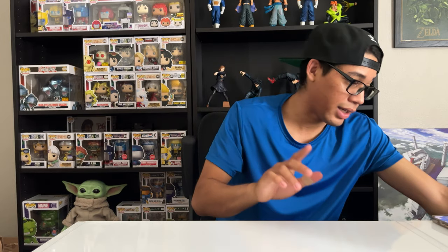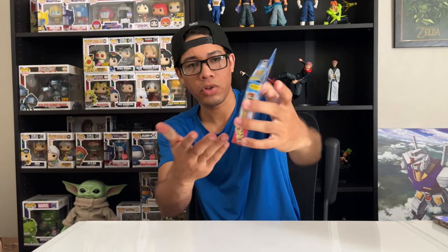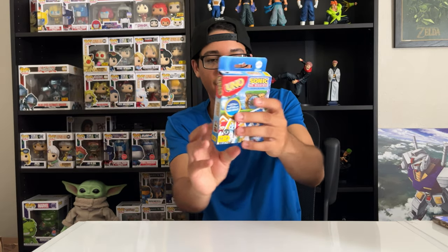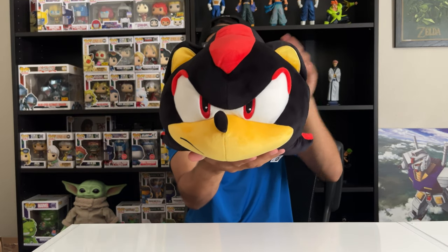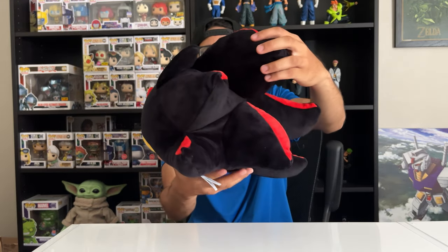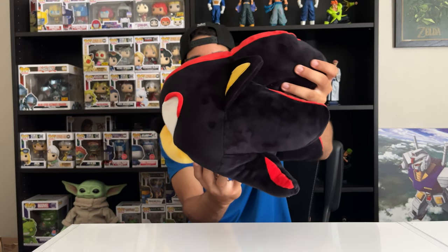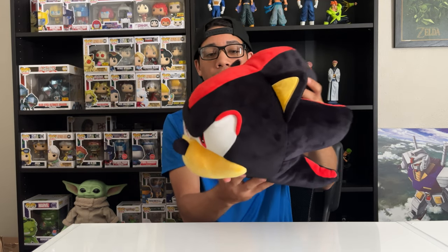Got two more items to show you guys. First, my Sonic the Hedgehog Uno card game — Sonic the Hedgehog Edition Uno. Got this at Five Below for about $5. Not bad. Last but not least, I picked this one up at Target — it's the Shadow the Hedgehog Head Plushie by Club Mokey Mokey. What I love about this is that it's 3D. As you can see, they really went all out on the details — they really captured Shadow's head. They do have a Sonic one just like this. I haven't seen it yet, but when I do, I'm gonna pick it up. You can put this on your bed, your couch, anywhere — even your shelves, like I do. Overall, it's a great pillow to have for your collection.